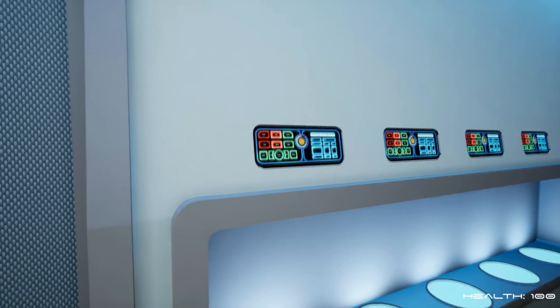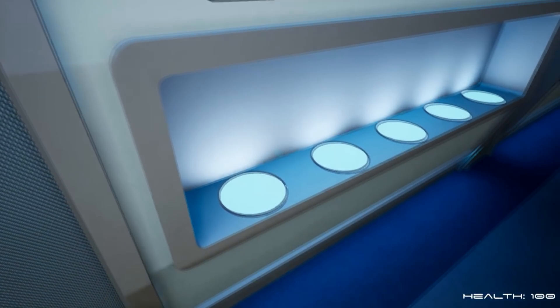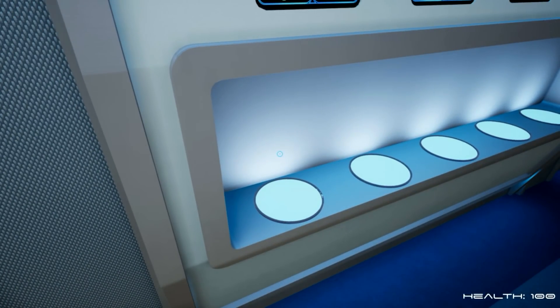Usually you hit a button — any one of these buttons — and it'll replicate different things, like a jar of pickles, plants, models of not only the Wright Brothers' airplane but the actual Orville spaceship.